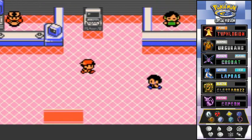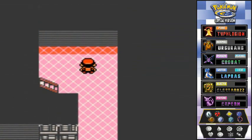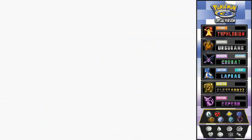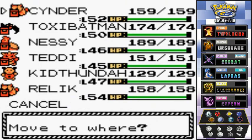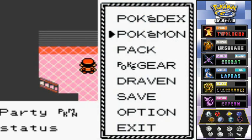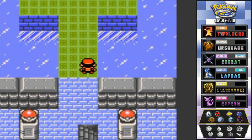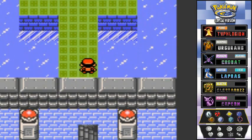So what I'm gonna do right here is take on the Elite Four. The first trainer is Will. I'm gonna go with Kid Thunder starting off. Make sure to bring a lot of healing items, guys, because once you take on the Elite Four you will not be able to go back and battle anybody else.